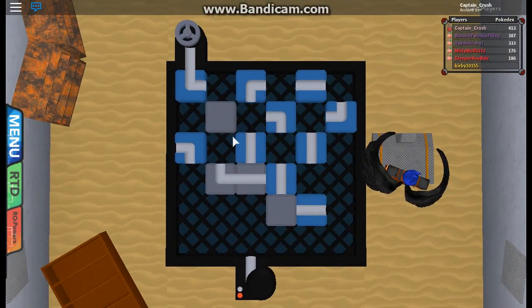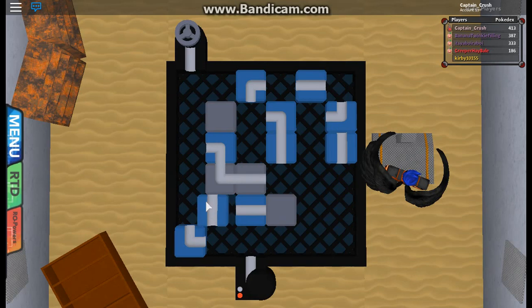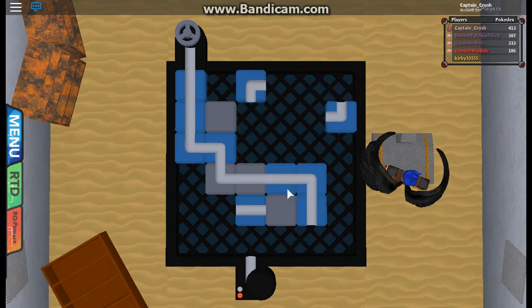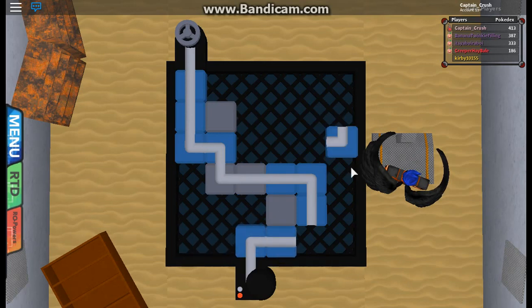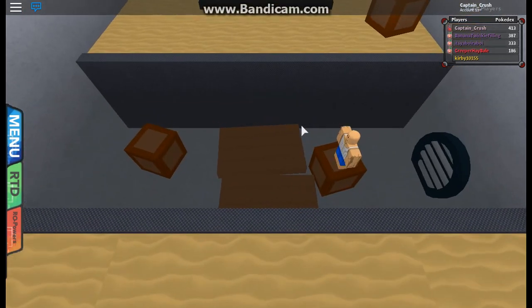Alright guys, the second one's a little bit trickier. So what you're going to want to do — leave this one, put this one here, this one goes here, here, here. Like this, like that, and like that. This is the path you want to take to make sure all the ones match up and turn on the water. And you will be able to move on. Awesome, now we can take on our second trainer.